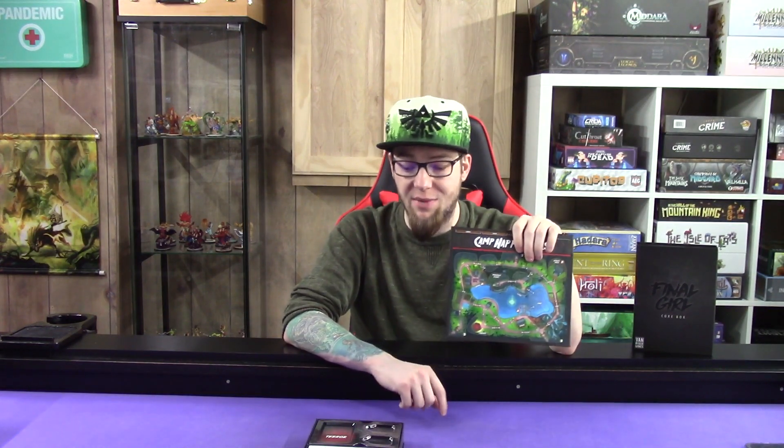So with that being said, let's go ahead and start with my number five. There were only five in Season 1, and that is Camp Happy Trails. There's not a whole lot to talk about for this one. If you open it up, Camp Happy Trails looks like Camp Crystal Lake. And this goes with Hans — that's how the box set comes with.